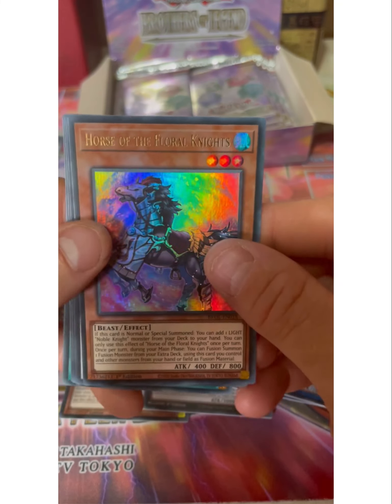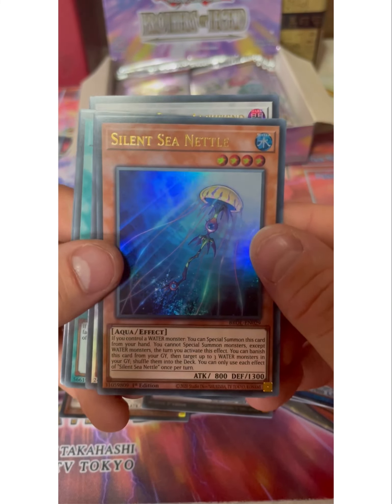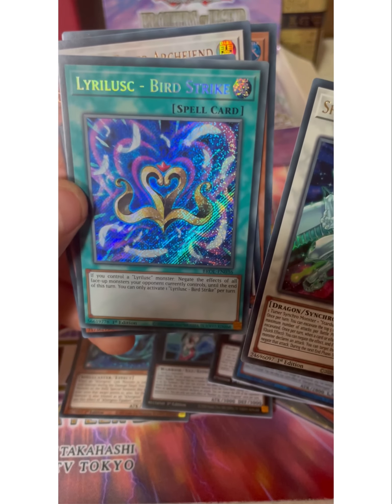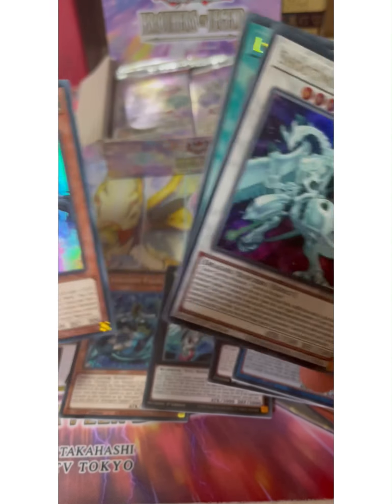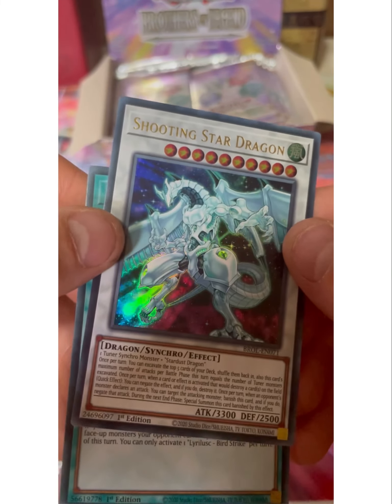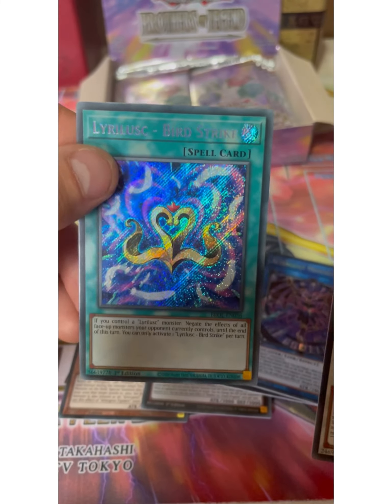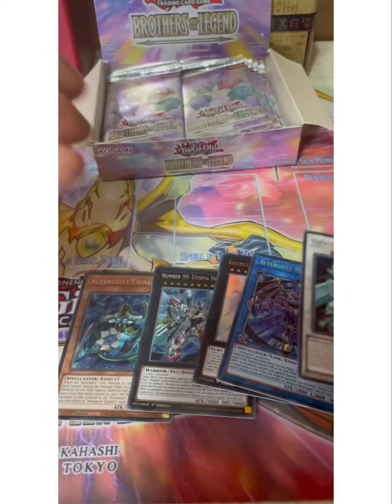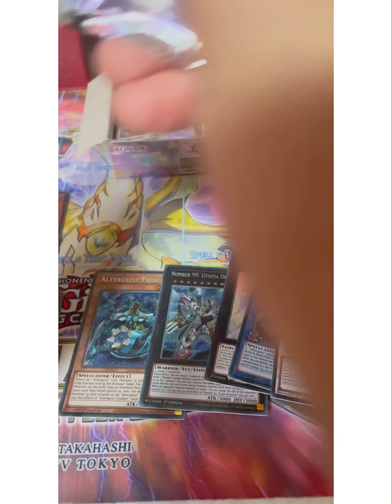Horse of the Floral Knights - interesting. Another Archfiend. Silent Sea Nettle. Shooting Star... hang on, hang on here. Is that like the best one to pull from this one? Shooting Star Dragon? Could we also pull this? Okay, okay. We'll bang them down there. Good start. I'm happy with a good start.